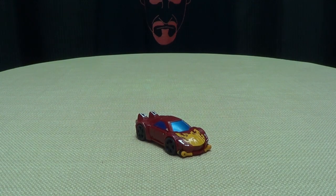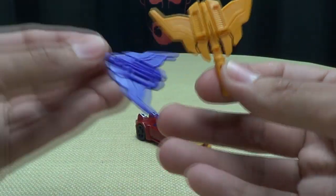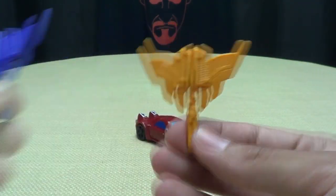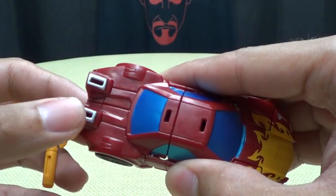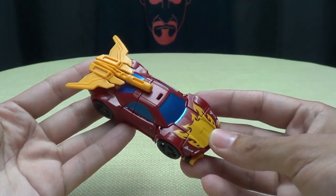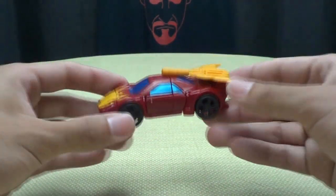He does come with his accessory — the axe weapon — which is exactly like Blackjack's, just in a different color. And of course, you can take these two tabs and they will tab into these two slots right here to give him his iconic wings. And a cannon.